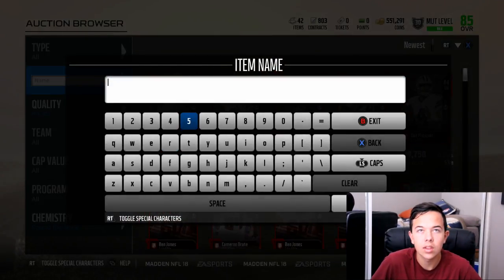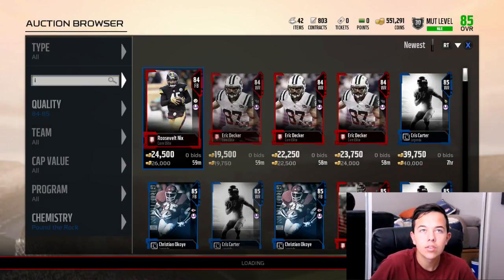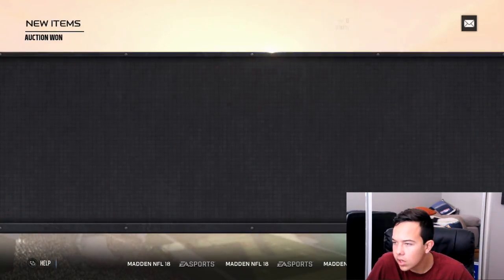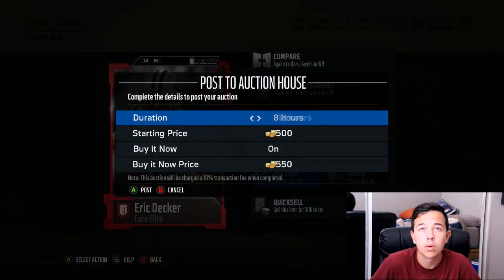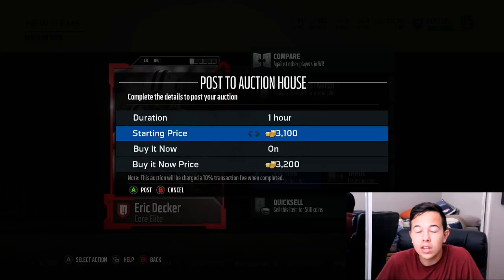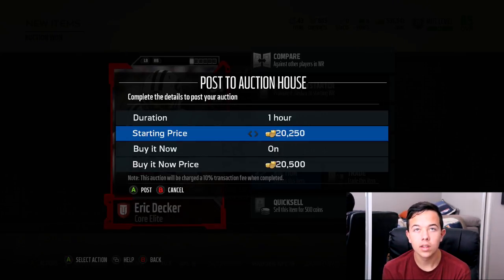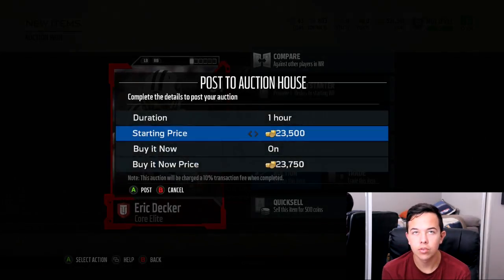We're not even looking at the highest overall players. I like using the letter 'I' just because you get to see a lot more players. Right there — that's about 1,500 profit right there. So I'm going to put this up for 23,750. Guaranteed sell. These actually have a better potential to make more coins, but the market fluctuates a lot, so you really want this to sell on the first try.